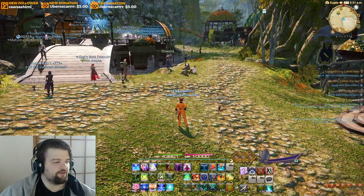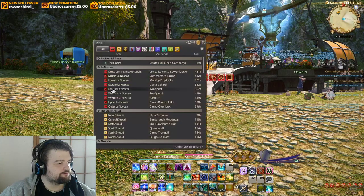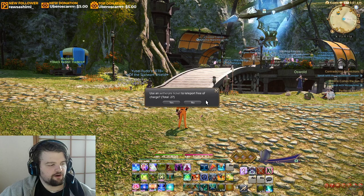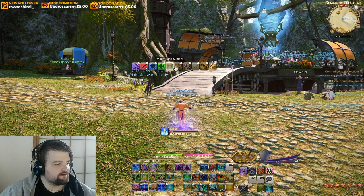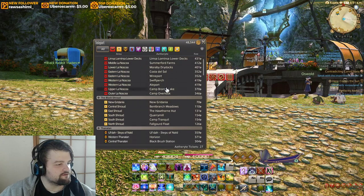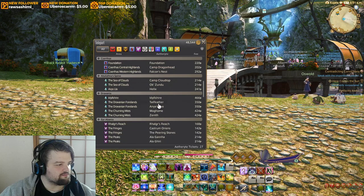Hey guys, I'm just going to show you a quick and simple thing. If you get annoyed with this message using an Aetheryte ticket to teleport free of charge, if you're like me you end up wanting to save that for stuff that's a little bit more expensive. After all, with the new rework, things can cost more than 999 gill.